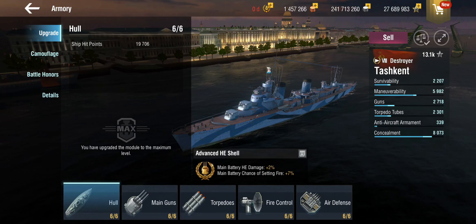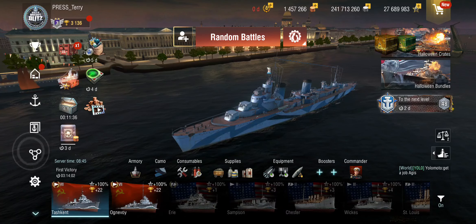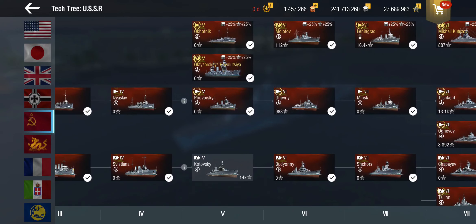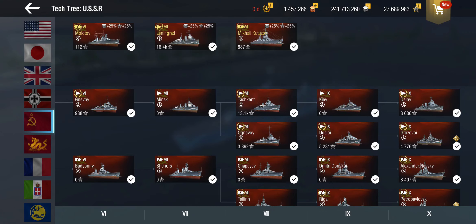Before we look at anything else, let's have a brief look at the Soviet destroyer tech tree because there are a couple of differences. After tier 7 and the Minsk, the Soviet destroyer tech tree splits in two: the gunboat line of the Tashkent, Kiev, and Delny, versus what I would call multi-role ships — the Ognivoy, Udaloy, and Grozovoi.